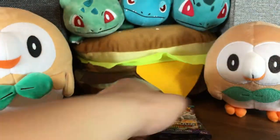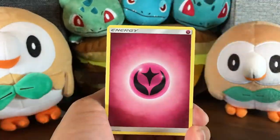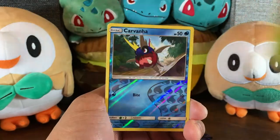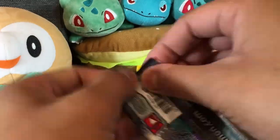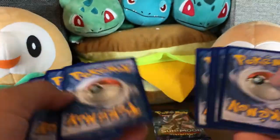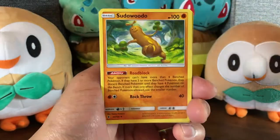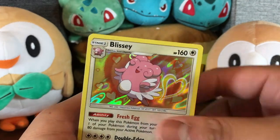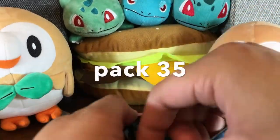Okay, we're almost done with this box here. We're down to our final few packs. Let's go ahead and speed on through. Turtonator. Alright. Ooh, the Blissey Holo Rare. That was nice.